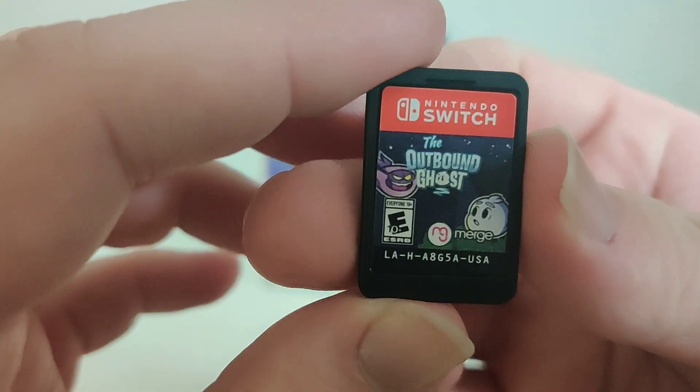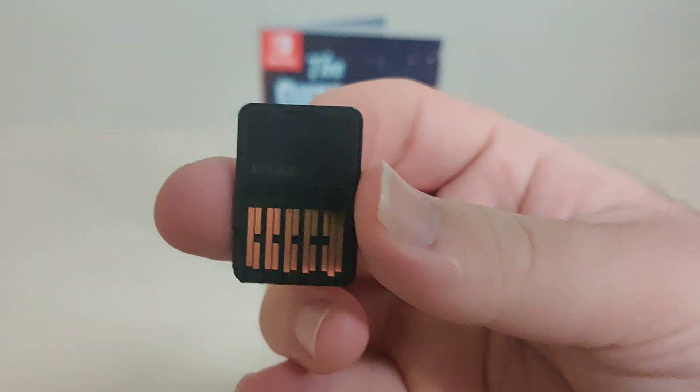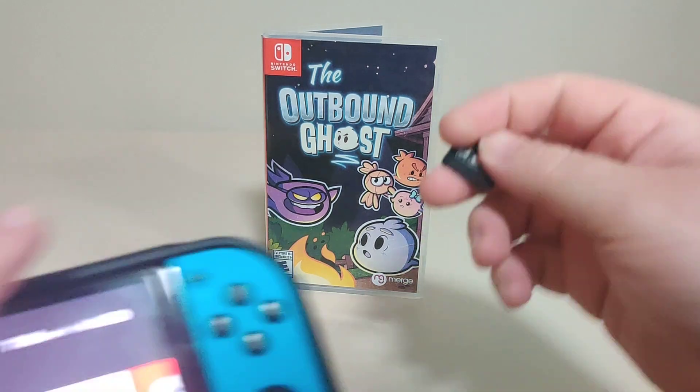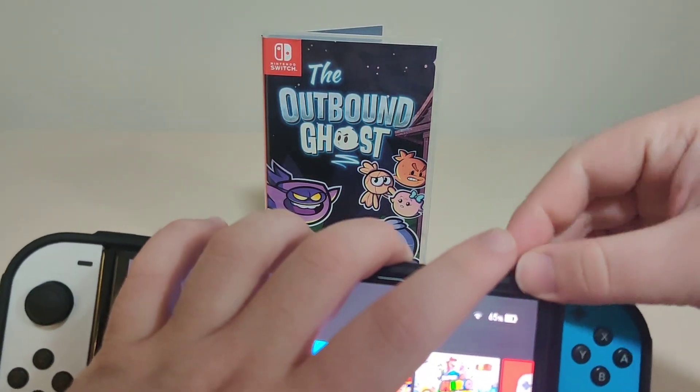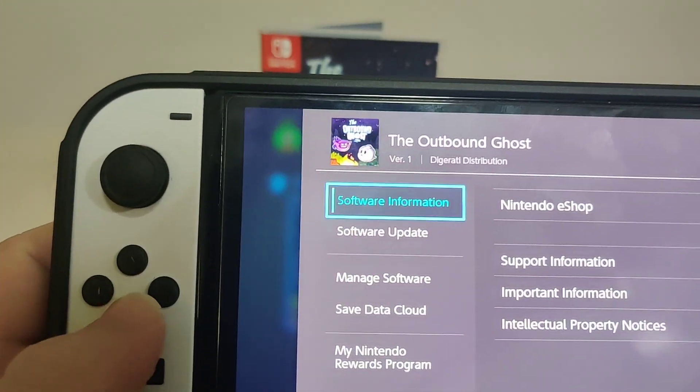We have the code on the back — let's get that into focus. There's the code. Now let's pop the game into my Switch. We have the icon for the game here.